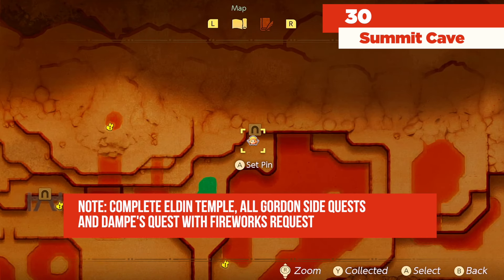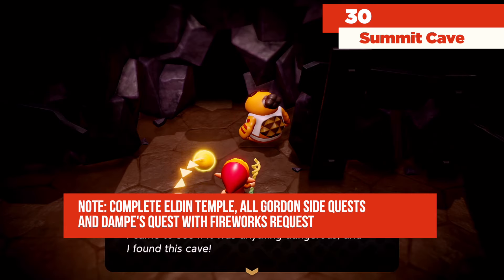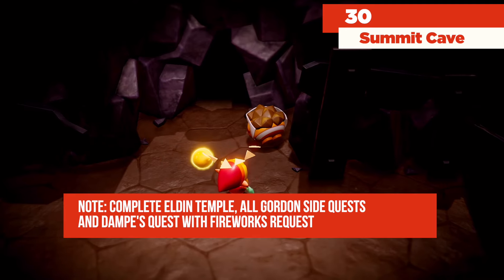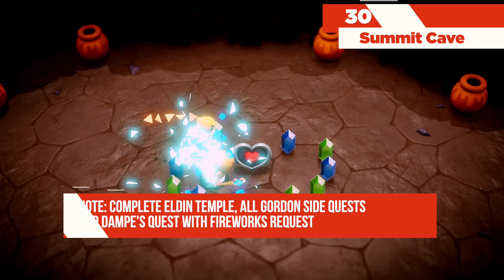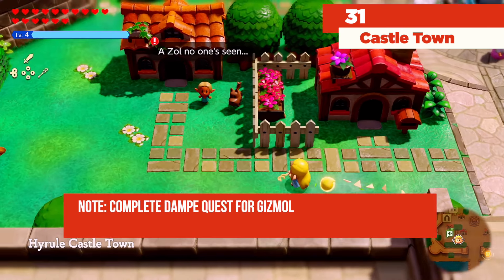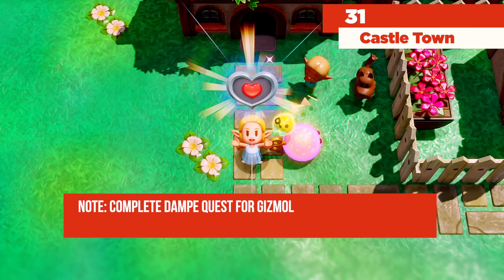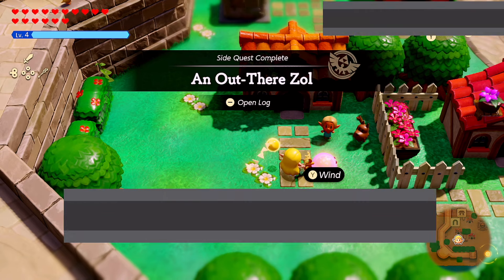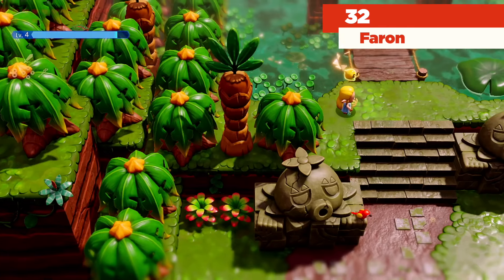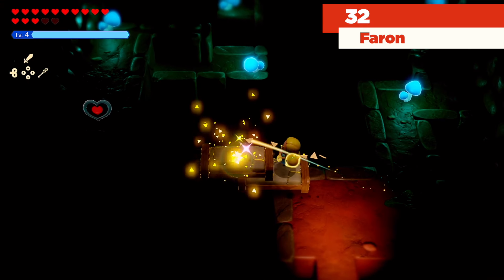The entrance to the Summit Cave is going to be right here on the map. Dampe greets Zelda and asks what she's doing there — after the rift was mended he heard some dangerous sounds coming out of this cave. Then he gets scared, becomes a little ball, and here is going to be a piece of heart. Making our way back to Hyrule Castle Town and speaking to this boy over here, he's going to be so impressed and give you a piece of heart — nice. That completes that quest. From where we are, we're going to be making our way directly to the west — there's going to be a cave that we enter and inside is going to be a piece of heart.